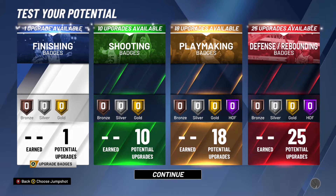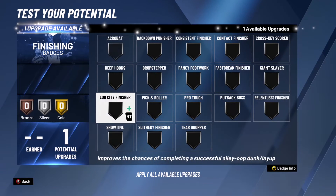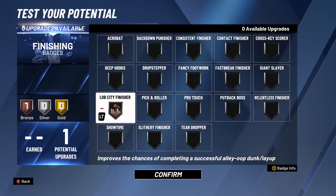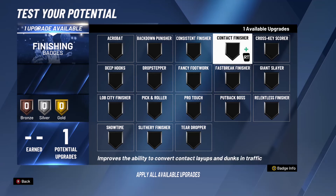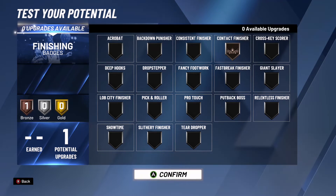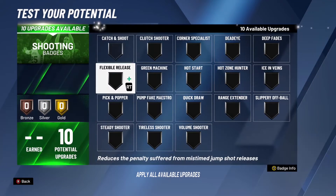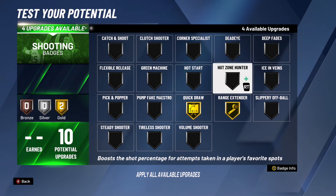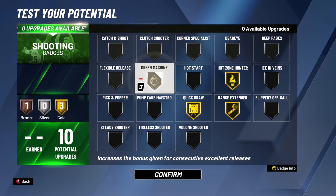Before I end the video, I want to show you guys my badge spread. For finishing, it's either Lob City Finisher or Contact Finisher — regardless you're catching lobs. I put it on Contact Finisher, that's what I like. For shooting badges, ideally you want Quick Draw Gold, Range Extender Gold, Hot Zone Hunter Gold, and Green Machine Bronze. Once you get your Hot Zones, you are a killer on this build.